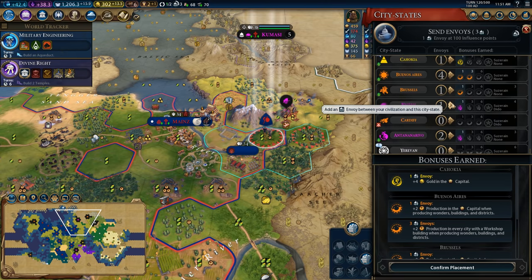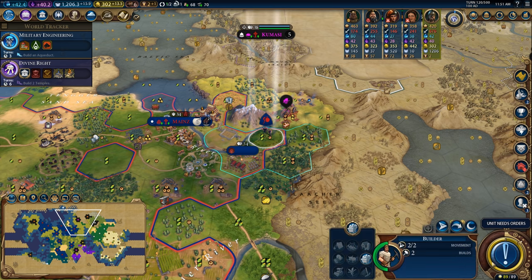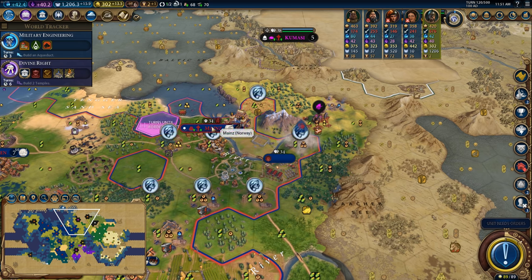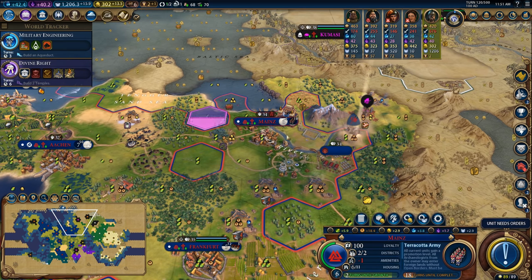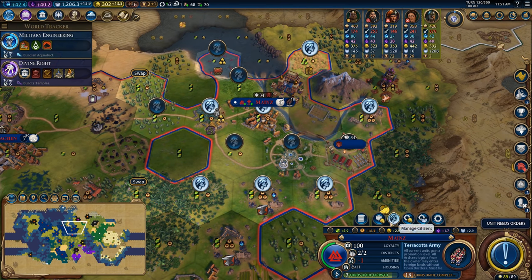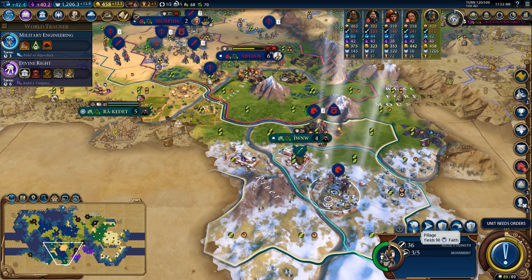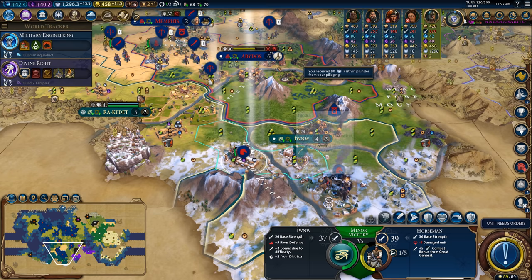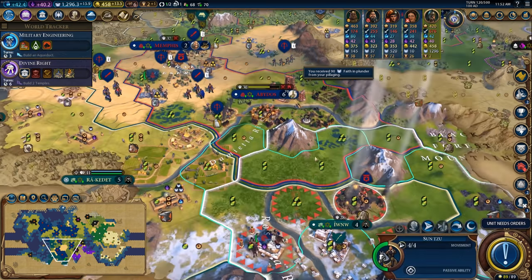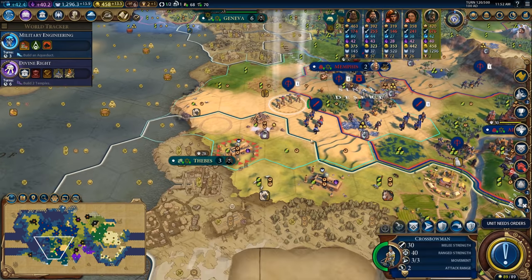Now we have another golden age — beautiful. I'll put a mine down there. We're down to 18 turns on the Terracotta Army. I would like to get a lumber mill there and that would truly have the city ready to pump out things. Let's set up another trade route — 156 gold, very nice. Pillaging over here, and I'm actually going to get this great general to run over and support these units. First things first is to get units up in the face of the city. I'm going to wait until this catapult is finished before I chop in here.